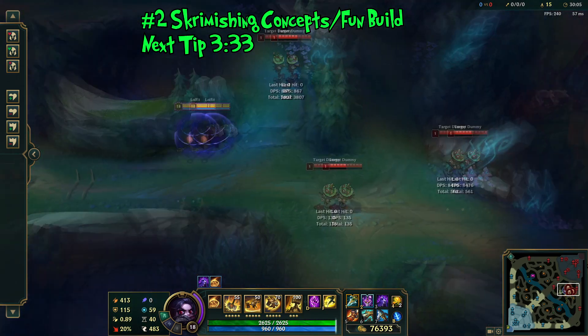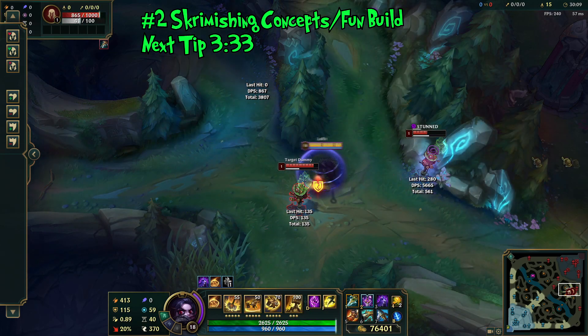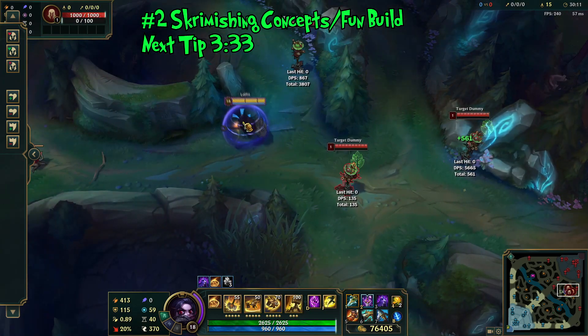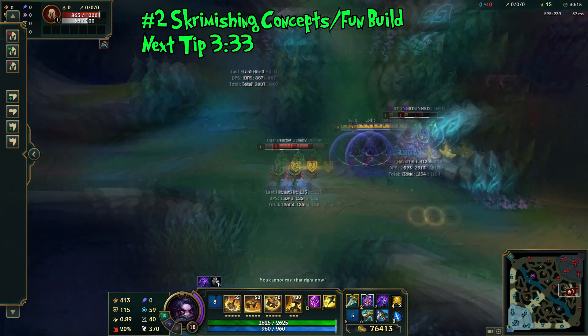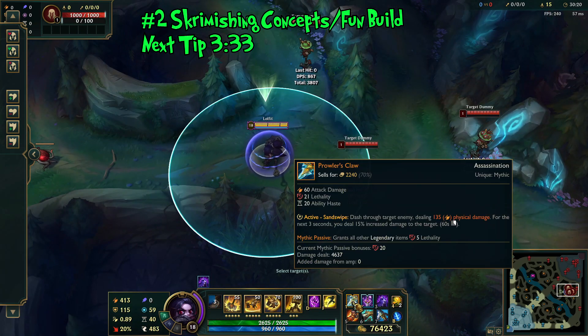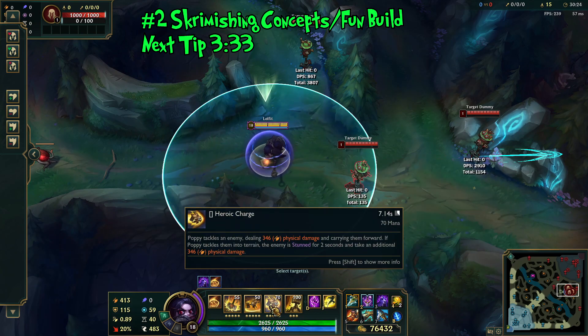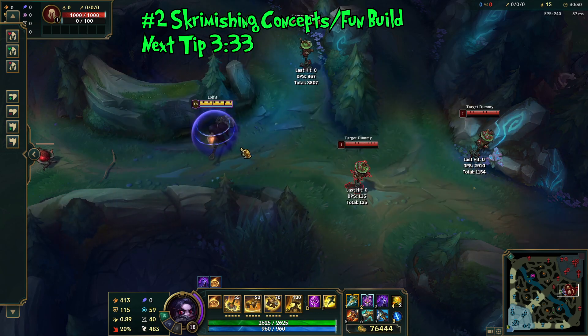If you play the fun lethality build, you can do some pretty disgusting things with Prowler's Claw — E-stunning targets from very long range and getting in at unexpected angles. It's not optimal by any means, but lethality does a huge amount of damage on Poppy and Prowler's Claw has a lot of utility with her kit. At least try it out once if you enjoy Poppy. That wraps up tip number two.